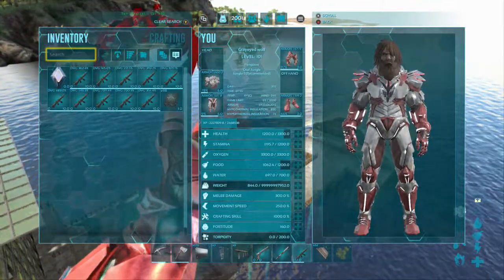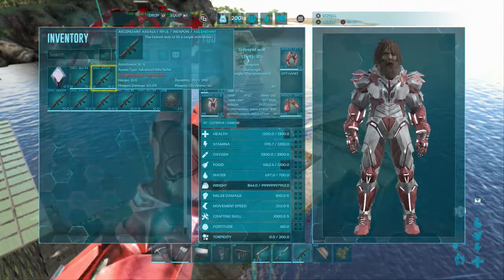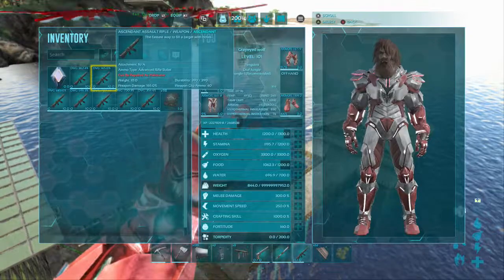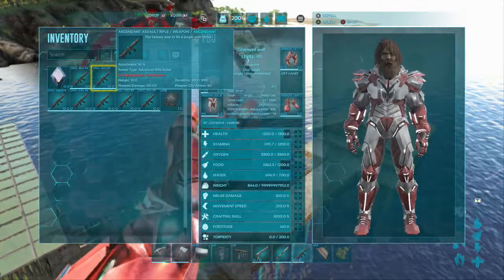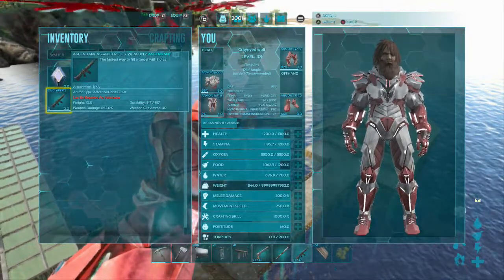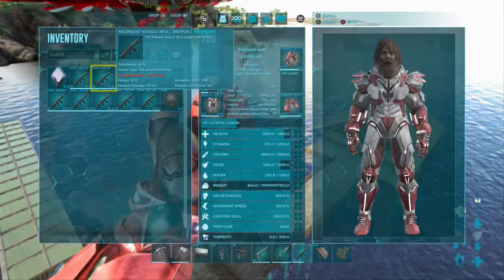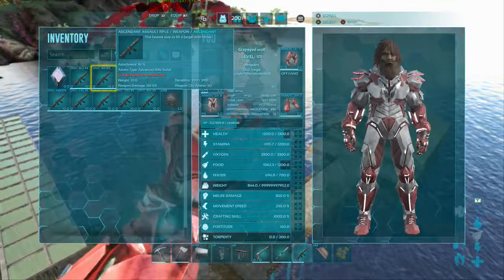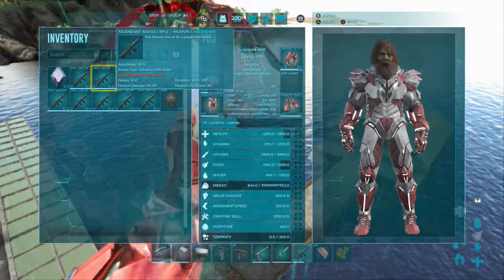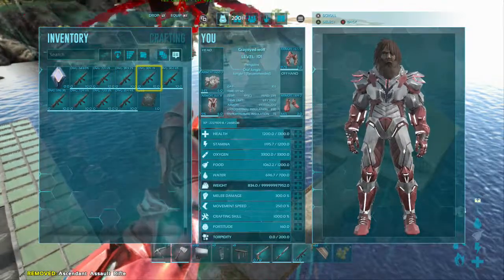It's not enough just to spawn them — you need to check the damage percentage. For example, this one is 165% weapon damage, which is considerably weaker than this one at 683%. That's why I spawned 10: the chance of getting a high number is quite low, so always spawn more than you want and pick the best ones.